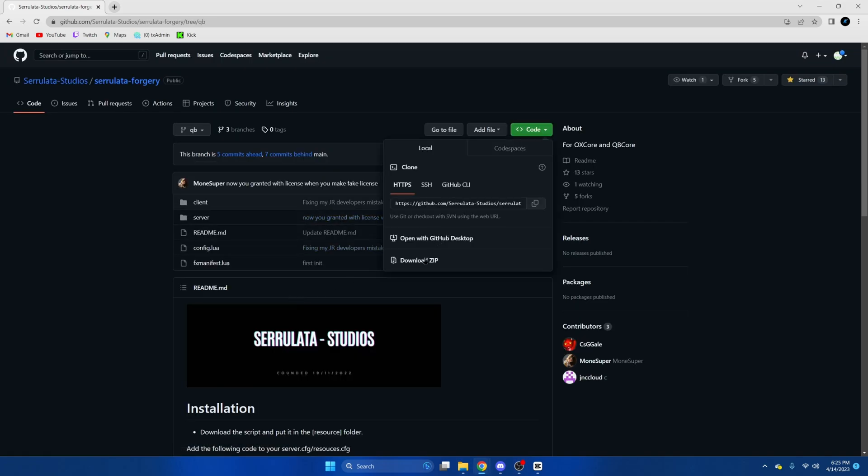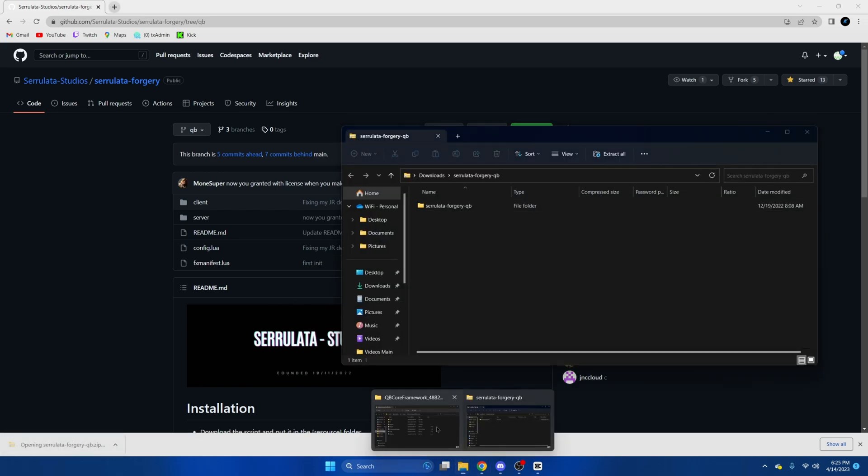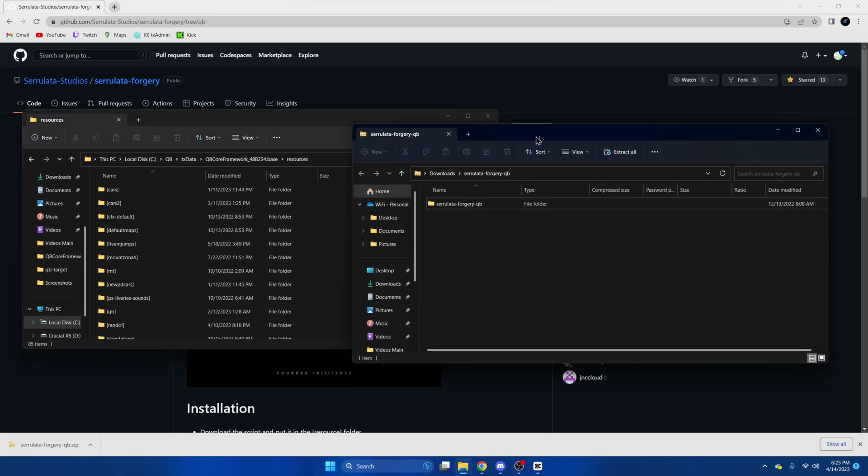Once we're here, we're going to hit the green code and download zip. And once that's done, we're going to open it up and open our server resources. Then we're going to drag this over.